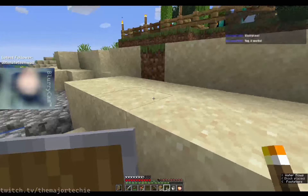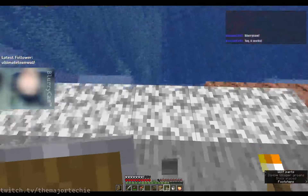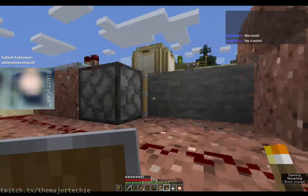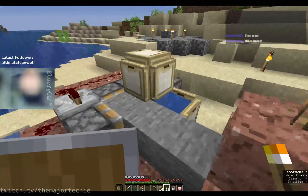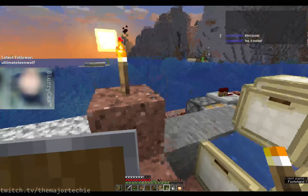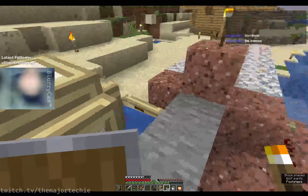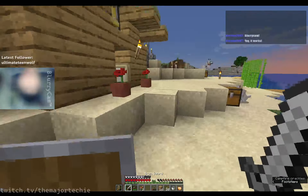I did break some torches on accident when I was building it. Oh wow, it's sunset already. Hopefully with the trapdoor enclosing the lava entirely, nothing is going to be lit on fire this time around. Let's put a torch here just in case.